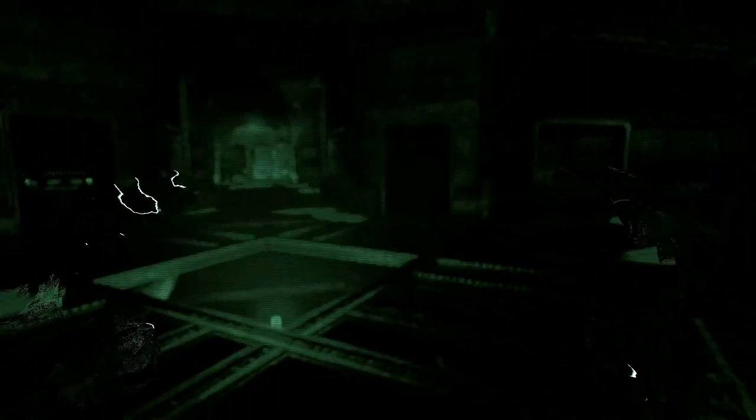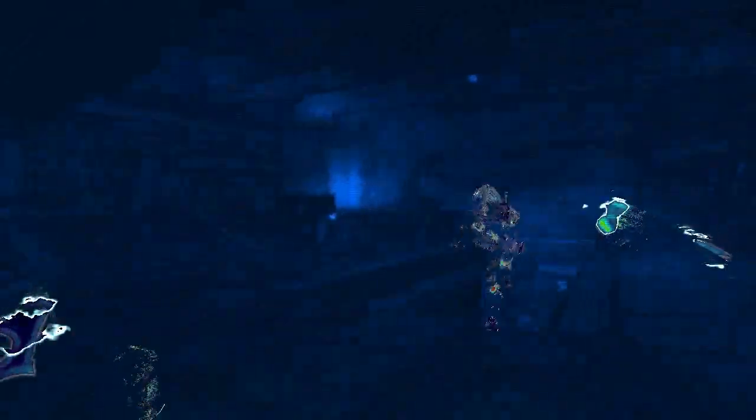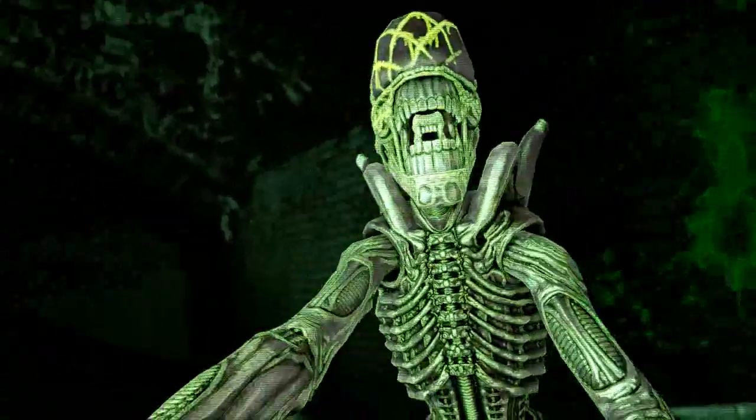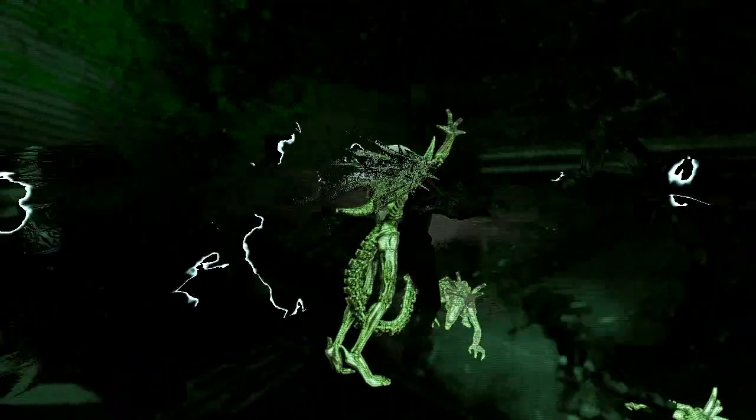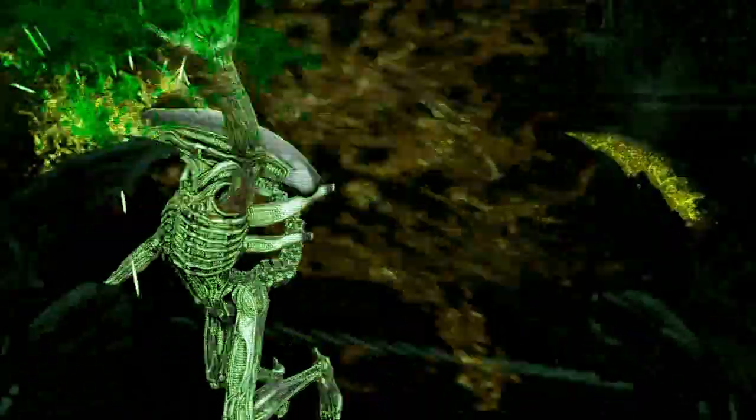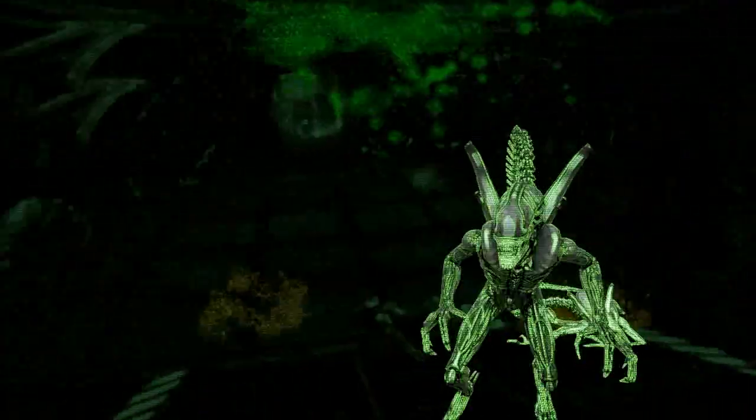I'm still Predator. The shoulder cannon isn't here, so let's go up and see if the combi stick is available — and it is! I'll grab it; it's my favorite weapon with the Predator. Let's try to get a kill with it. Found a target — got him stunned, then bam! We're just blocking each other — two blocking idiots. How do you survive the spear in the back?!